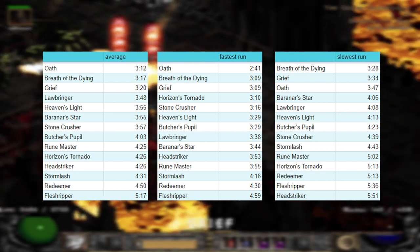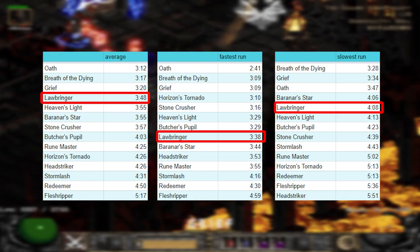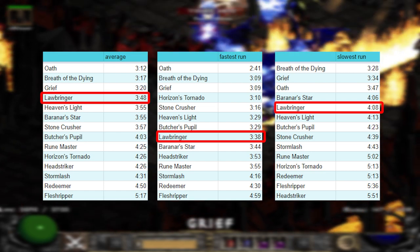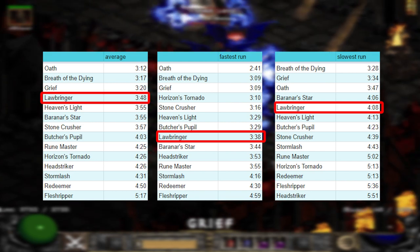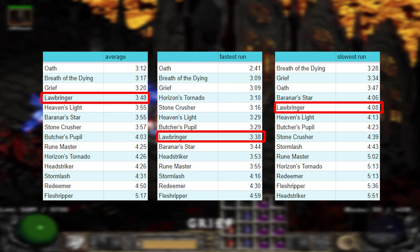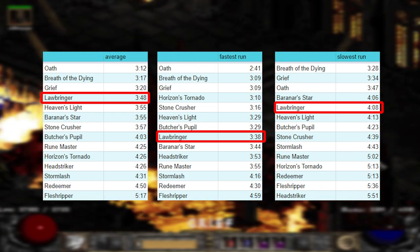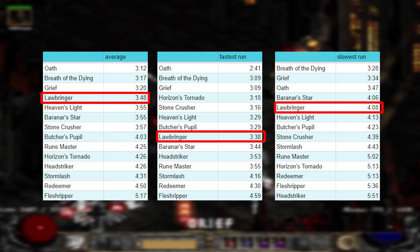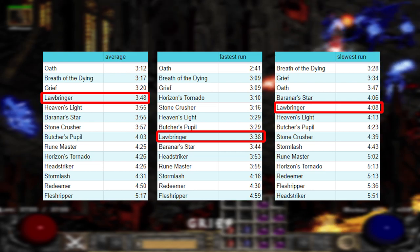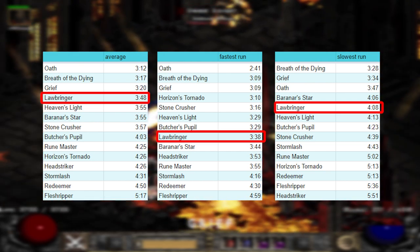The third conclusion, my personal favorite, is Lawbringer. It got the fourth highest average runtime, and the safety it provides is absolutely phenomenal. With weapons like Horizons, Stormlash, and Redeemer, whenever I got overwhelmed by monsters I felt like I could die at any moment. With Lawbringer, I never felt that way. Oath, Grief, and Breath of the Dying made me clear so fast I was never in danger, but they're on a level of their own. Also worth pointing out: having control over where to cast Crepify is massive. I had cases where I'd clear slowly because my Mercenary was focusing a distant pack and the Crepify wouldn't reach me, or I was facing a physically immune monster and had to wait. I had one point in Vengeance, but it wasn't doing wonders versus physically immune.